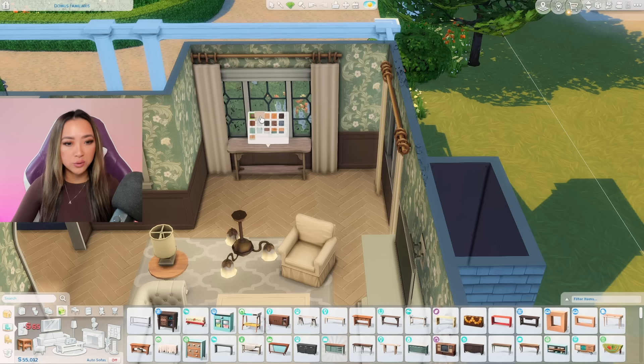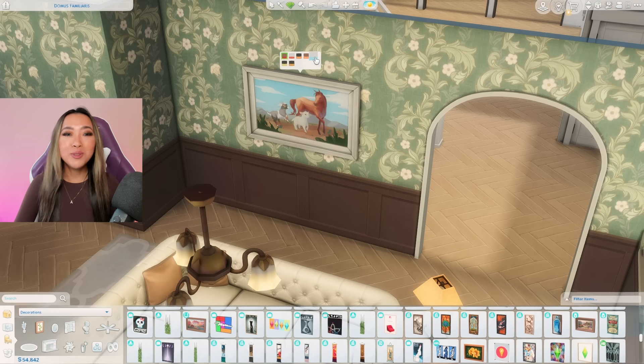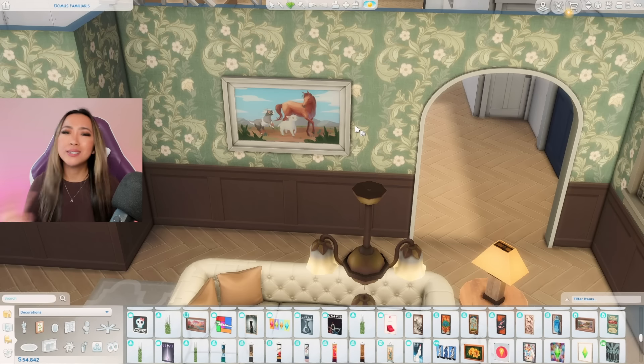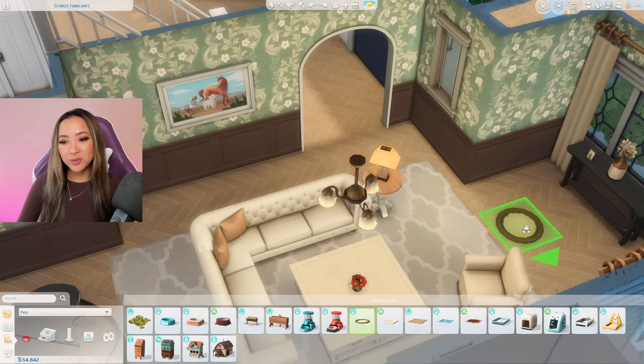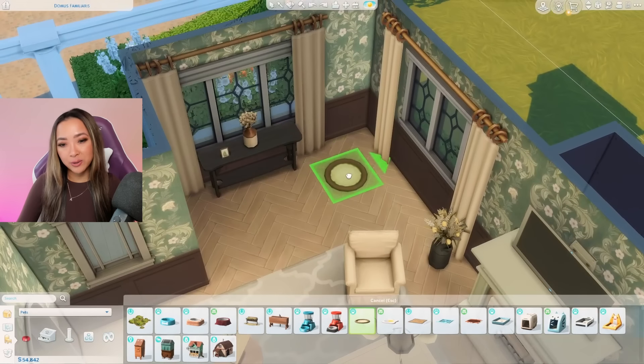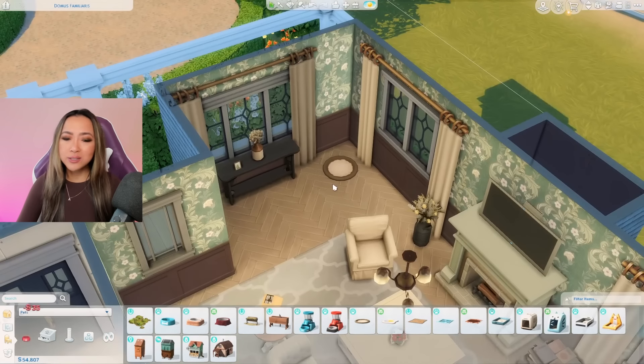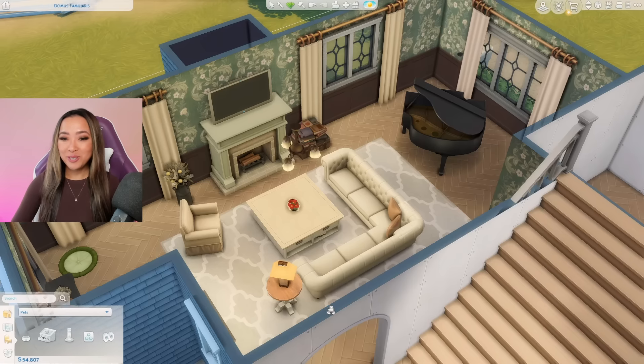We don't really have much budget left, so in this corner I'm just going to do some picture frames and decor on this table. This one is perfect because it has a bunch of animals on it — and this house is for a vet, so it's worth the splurge. Let's put a little pet bed in the corner here as well since a lot of animals will be living here — and it's only 35 simoleons, so it's fine.